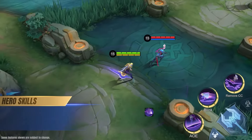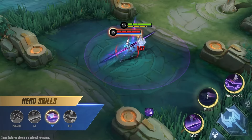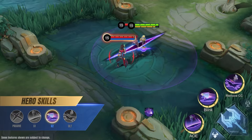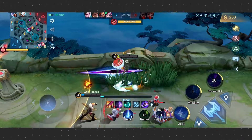Moving on to the second skill, Gauge. Nolan charges forward, slashing enemies with his Cosmic Cage, dealing physical damage and creating a Rift. This skill serves as both a primary mobility tool and a damage dealer. Combining Gauge with the first skill ensures fast objective clearing, and its low cooldown makes it an effective chase ability for ganks.